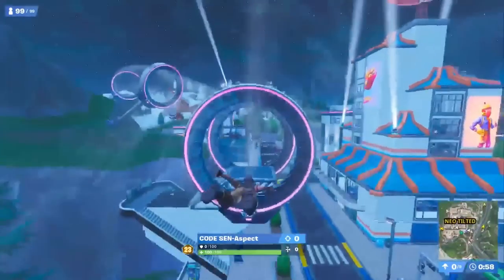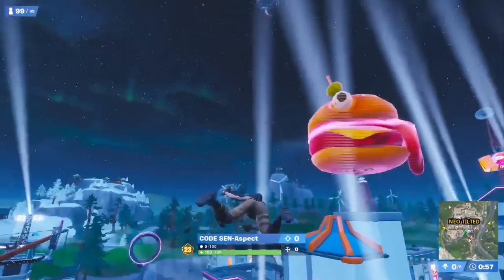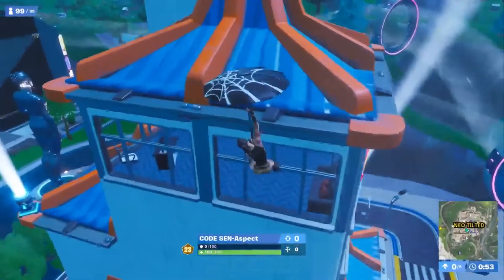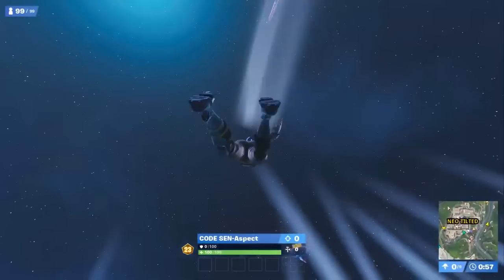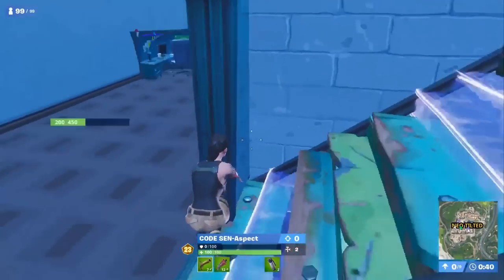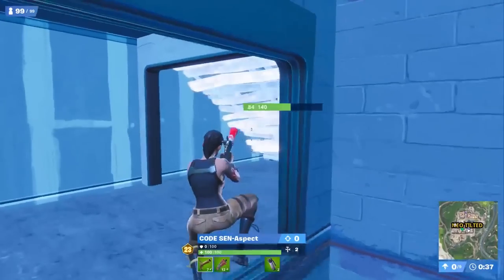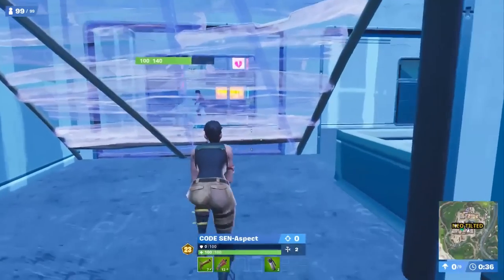One great thing about pro players is that they always have something new to show us. In this first scene, as Aspect is landing, he uses the slipstream to gain better momentum, getting a perfect drop. After looting up, he pulls a great loadout, but lacks a shield. He knows somebody is below him, so instead of making an impulsive push, he stalks him without making a noise.